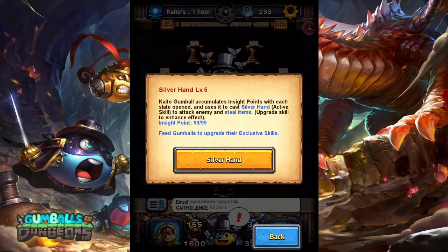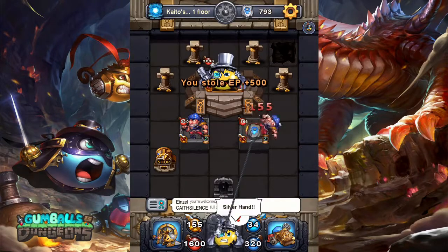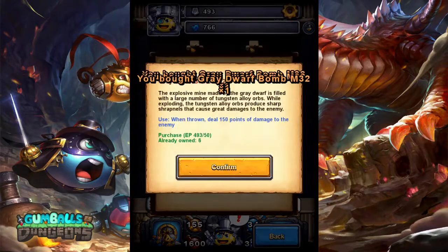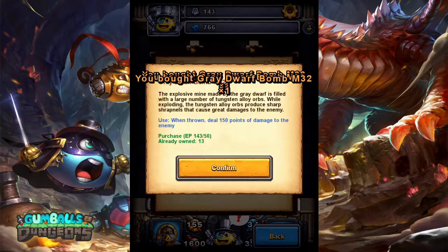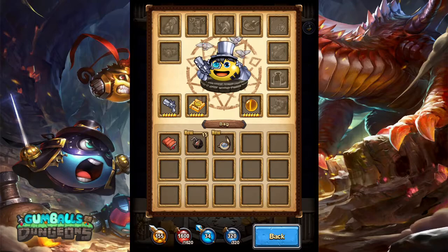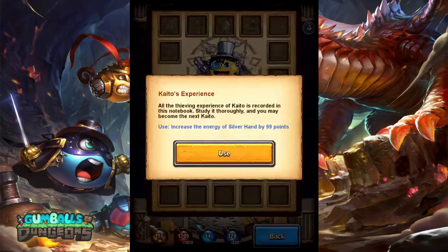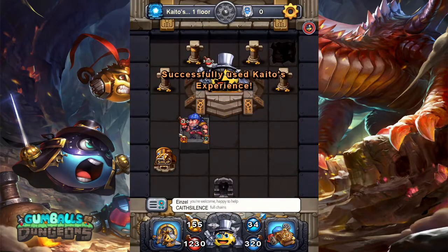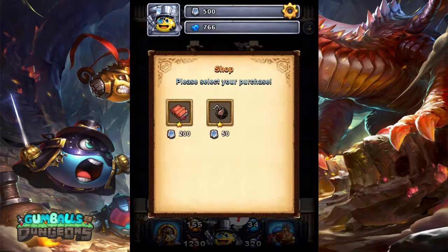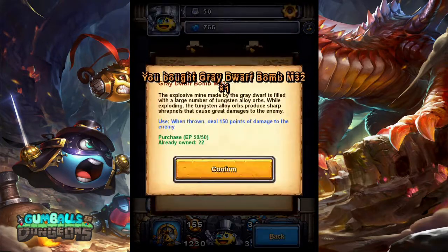Drop back into the floor over here. Use your Silver Hand ability on a creep on the left or right — doesn't matter which one. I use mine on the right one. I'm gonna take all my EP and buy grenades. You want to do this because the timer on the enemy gumball is currently at 1 — he'll steal all the EP back. Launch two grenades at this dude, then go ahead and use your last book, steal his EP, and whatever EP the creep has left, take that. Drop it into grenades. Get the timer on the boss back to 1.